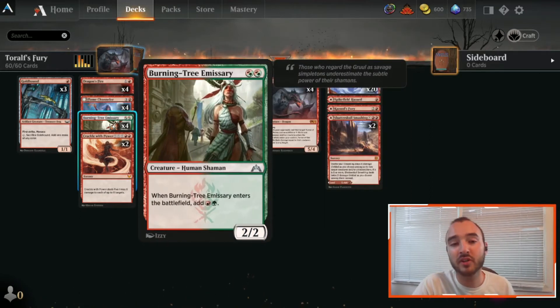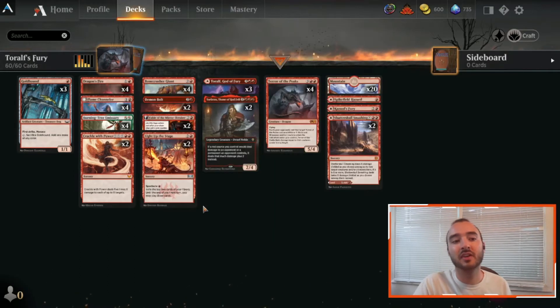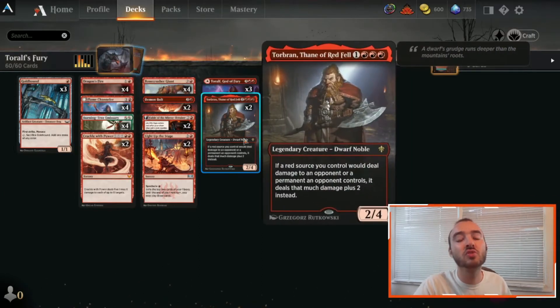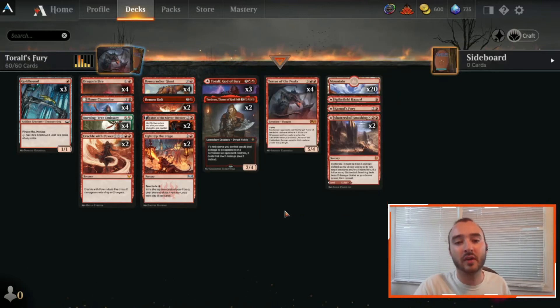We're running 4 Burning-Tree Emissary because it's really good to play on turn 2 and slap something else down on top of it. We also have 3 Goldhound on the top end to help us ramp into some things, and then 2 Torbran to increase all of that red damage.